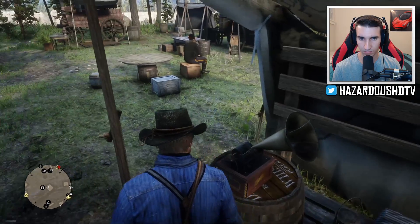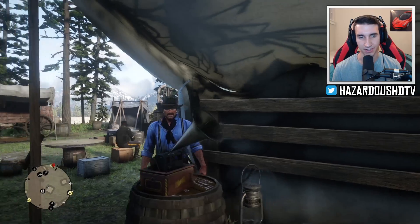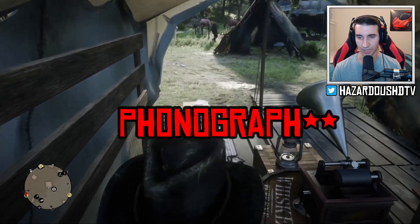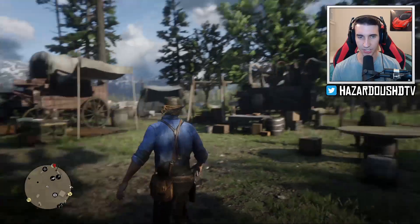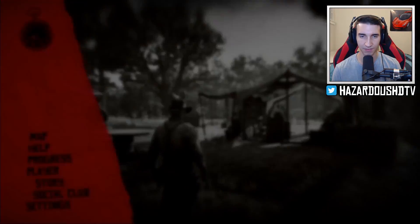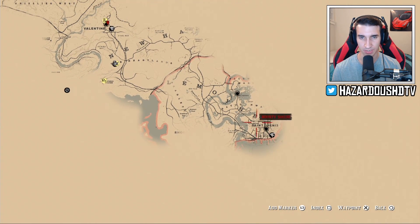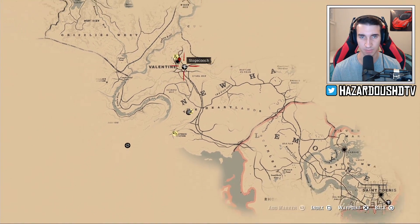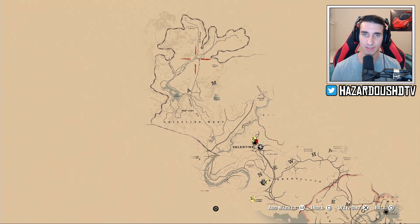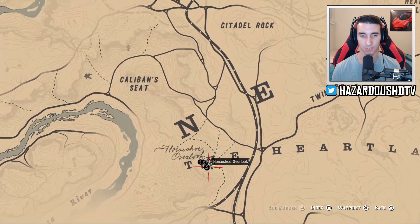If you wait around the campsite long enough or come back at different times of day, you can hear the actual record player playing - it's a very old vintage style one and it's really awesome. Now if you want an orientation of where exactly we are on the map - I don't have the whole map opened up but you can zoom out. We went down to Saint Denis and there are missions spread across throughout here. There's also Valentine up here. At the beginning of the game you start up here and make your way down to Horseshoe Overlook campsite.